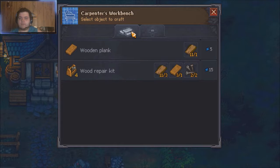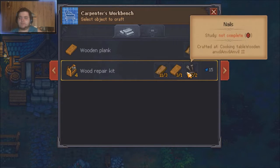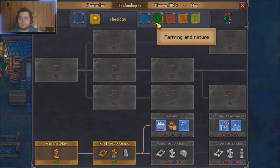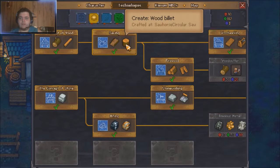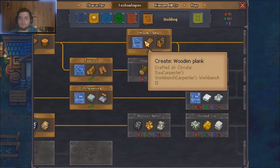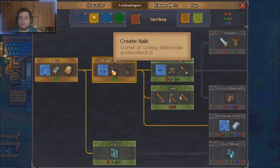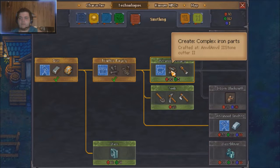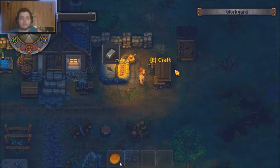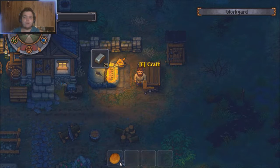The wood repair kit is a fitch, a wooden plank, and nails. The fitch is at Sawing, the wooden plank is at Woodworking, and the nails are under the Smithing tab in Primitive Foraging. I'll unlock Advanced Foraging and maybe tools in a second. Right now I'm just trying to take care of that graveyard — because you are the graveyard keeper.